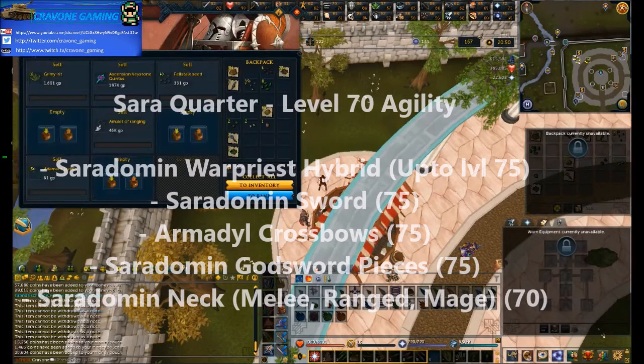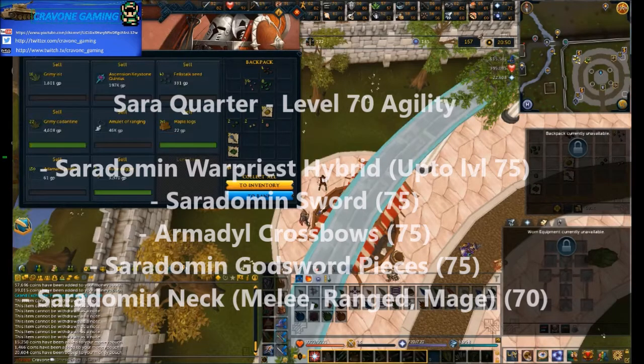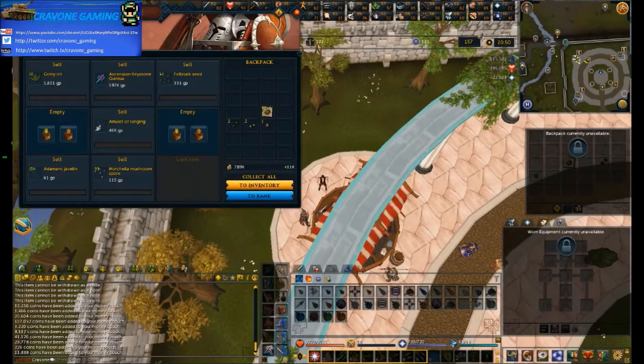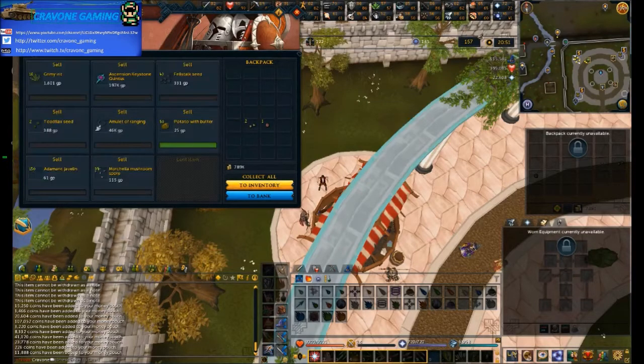In the Armadyl wing you can get Armadyl armor, which is level 70 ranged armor. Bear in mind all these God Armors sell for a lot compared to their level 60 counterparts. You can also get Armadyl Crossbows - dual crossbows. You can get the abilities as well from World Event 2 if you haven't got them already.